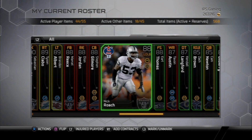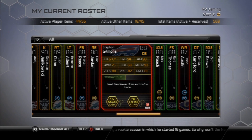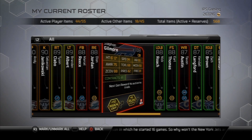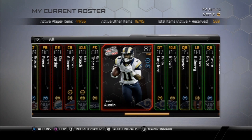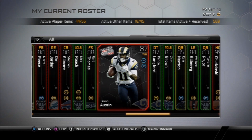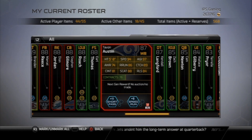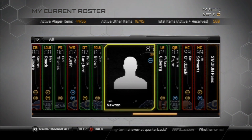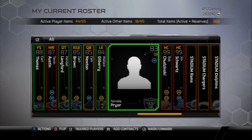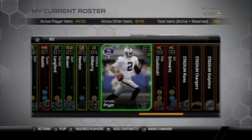Most of these guys are just backups. Stephen Gilmore is my fifth cornerback — comes in there in the quarter formation sometimes, really nice speed, definitely a good card. Earl Thomas is the backup free safety. Tavon Austin — I absolutely love this card at kick return and punt return, that's pretty much all I use him for. He is my fifth wide receiver but he doesn't really play. I've been rolling with Terrell Pryor again.